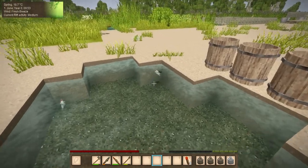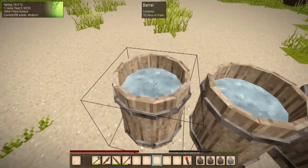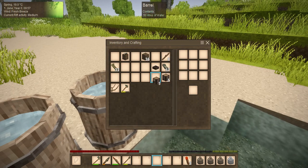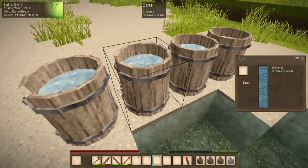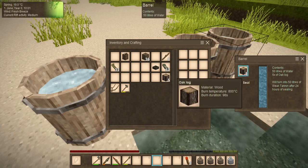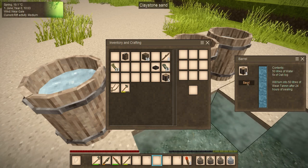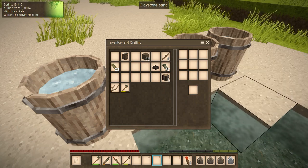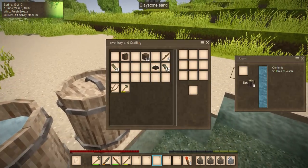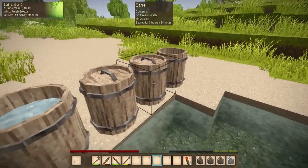We've got a bunch of fish — black bar, goldfish, koi. We have barrels full of water and oak wood. We're going to put five pieces of oak wood in — that'll turn into 50 liters of weak tannin after 24 hours of sealing. We're going to seal that, then do the same thing to the second barrel and seal it. That's starting to make tannin for our leatherworking.